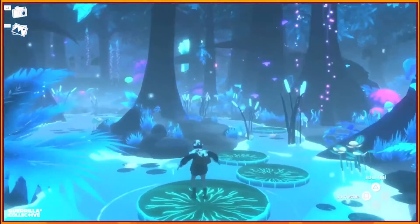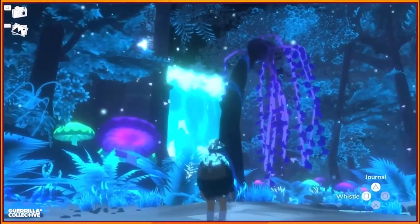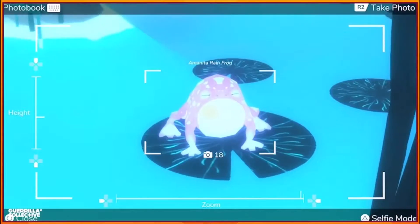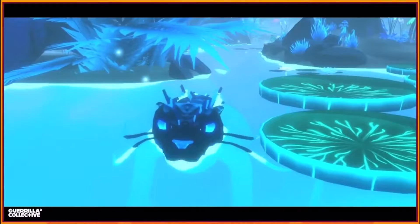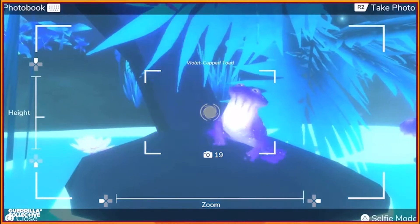Today I'm going to show off some content from a zone we haven't shared much gameplay of before: the Glimmering River. This luminous locale is home to a number of unique beasts, from mushroom frogs to bats with butterfly wings to mischievous otter crocodiles that love to play. Each of these critters has a unique reaction to Marina — we can't wait for you to find and photograph them all.